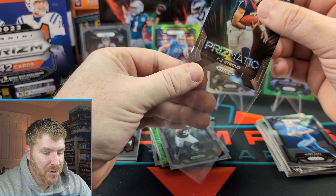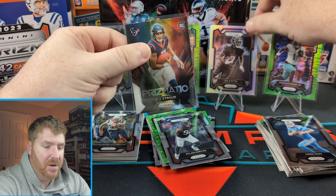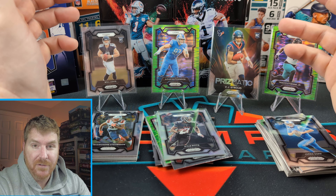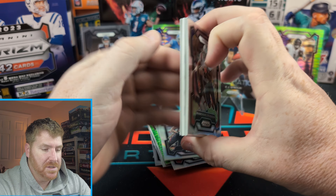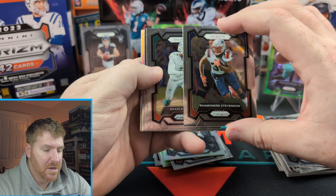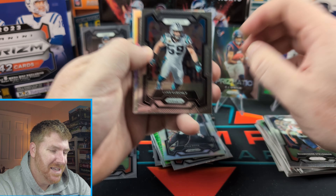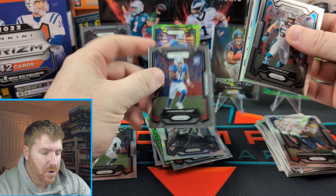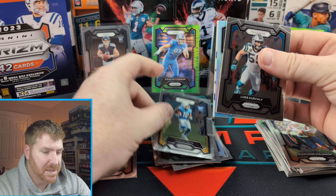His cards are through the roof right now. CJ Stroud goes up, Kyle Pitts comes down. CJ Stroud Prismatic — all right, we'll take that for sure. Looking for one more CJ Stroud in here. It'd be nice if that little guy right there was a CJ Stroud. Also willing to take Dolphins players — haven't seen any of those. Oh, spoke too soon — Bradley Chubb for my PC there. Luke Keekly. We'll pull from the back here. Dorian Williams. Darius Davis.